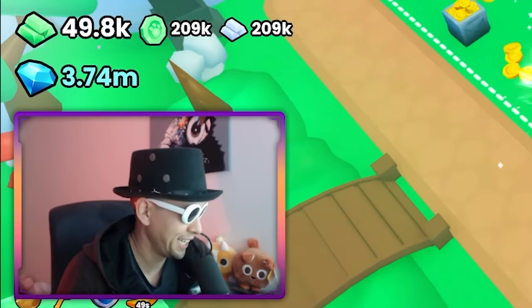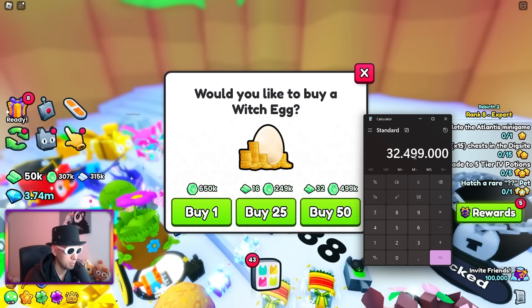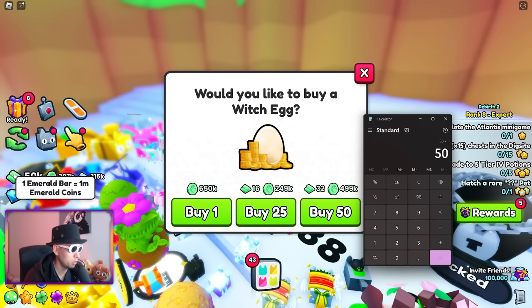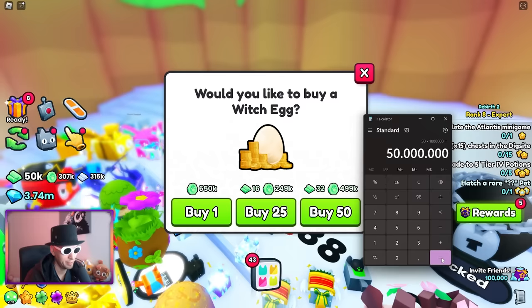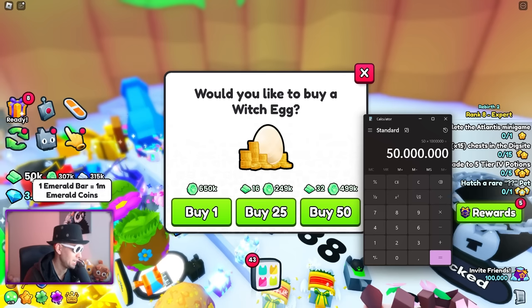50,000. Okay — 50k. How many hours can I AFK this? This is the price. 50 times... because this is 1 million for each bar. One emerald bar is 1 million. So times 1 million equals 50 million... wait, 50 million million? No, that doesn't make sense.